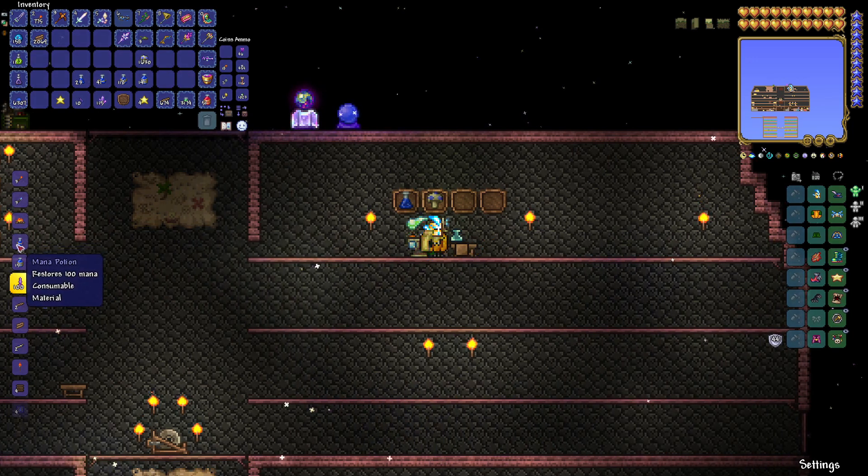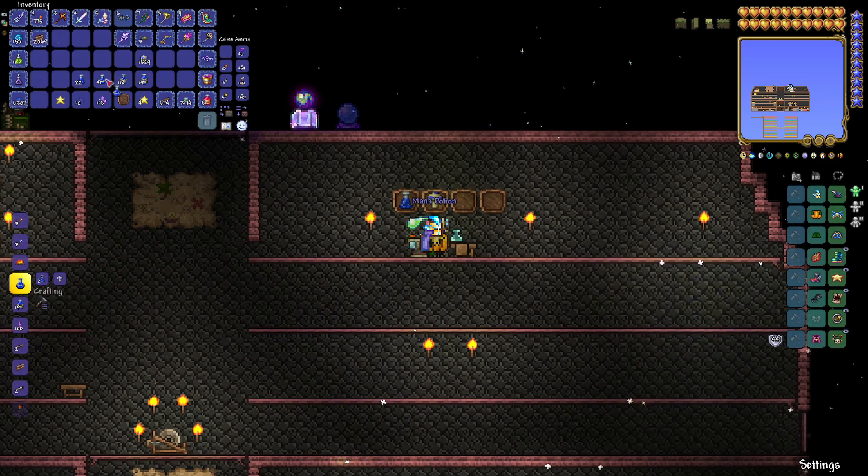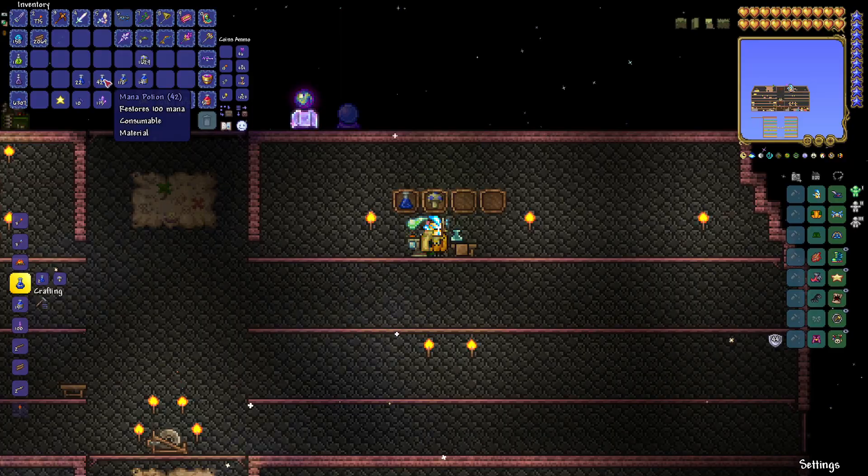And as you can see over here now, we can craft a mana potion with two lesser mana potions and a glowing mushroom. There you go — we've got ourselves a mana potion.